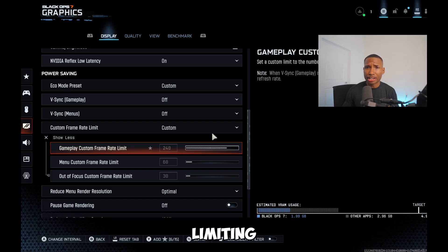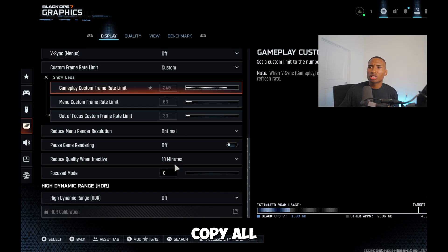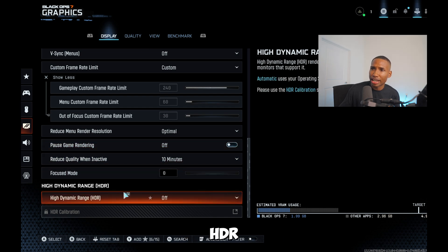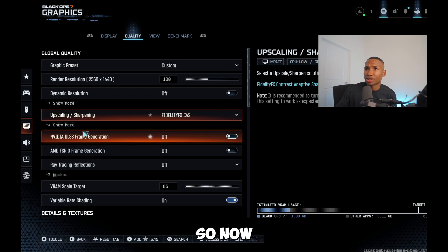If you have a maxed-out PC — like a 9950X3D and RTX 5090 — just set it to Unlimited and you're fine. You can copy all these settings; HDR should always be disabled.